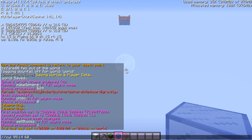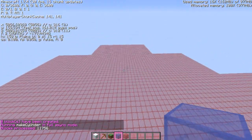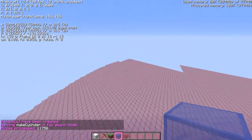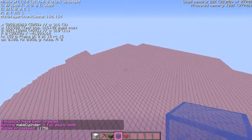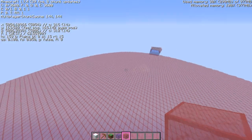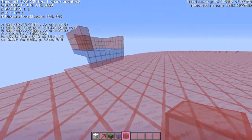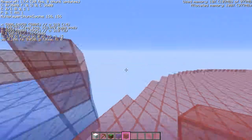We'll get the block ID — it's 95:14. We'll do slash slash cyl 95:14 and then 60. This could potentially lag out the server. That should turn into a cylinder — and it's actually a pretty big cylinder, but that should be more than big enough. It looks good.